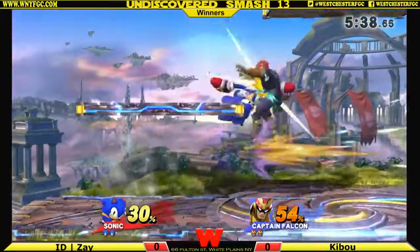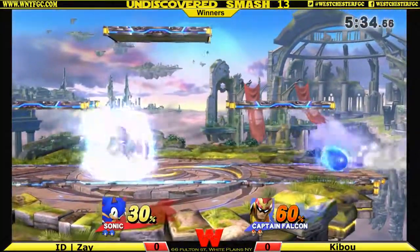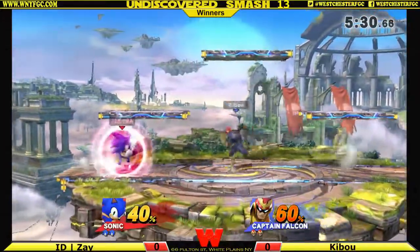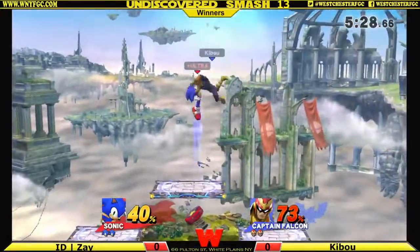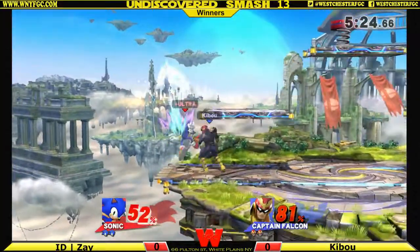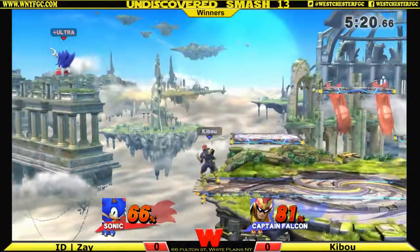A little bit of a questionable roll out of the corner — he's just getting jabbed over and over. Both these players are sort of spacing out at roll range. They're just outside of the roll behind range, just waiting to get these jabs. He almost got the upper hand — that was actually really smart going down, getting underneath him. Kibu lands a nice jab.